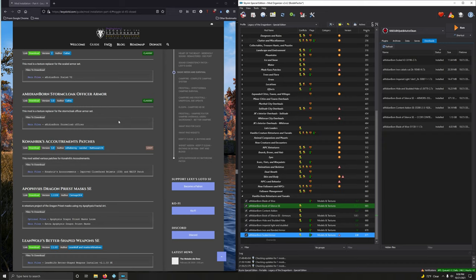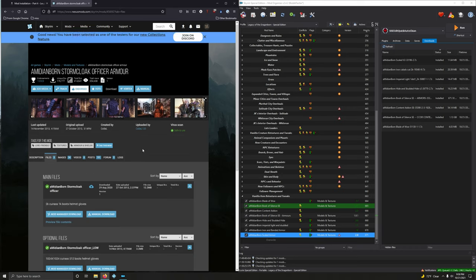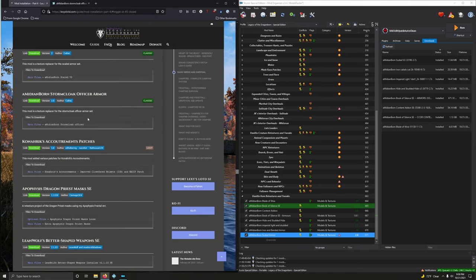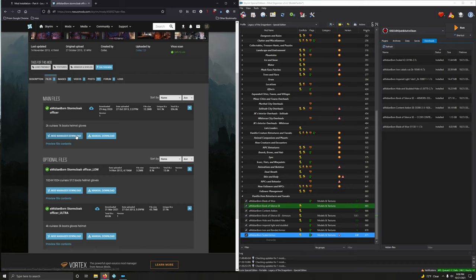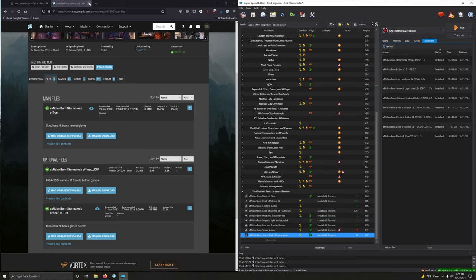Medium Born Storm Cloak Officer Armor — let's download that. Files. I think we just want the first option here. Double click to install that. Very nice.